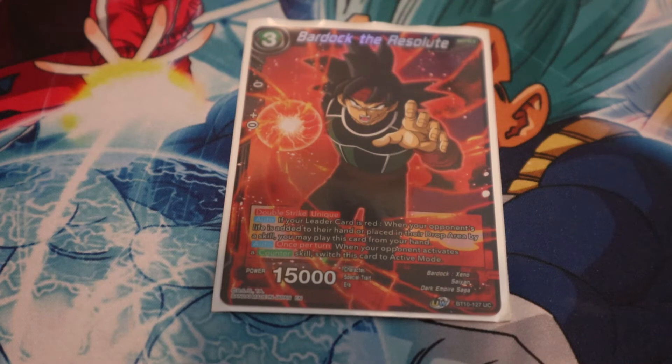Another good card for this deck is Bardock the Resolute. These are black cards so you want to keep them to a minimum to still be able to use your Kaioken. Whenever your opponent takes life through drawing or a skill, you can play this for free with your red leader — it's a double strike. It mostly pressures unisons because your opponent will likely out-combo the double strike attack, but if they don't defend or use their negate on the unison they're going to be losing two markers. Very solid card.